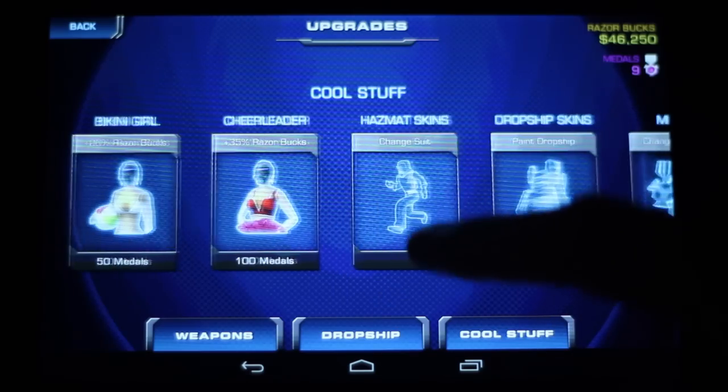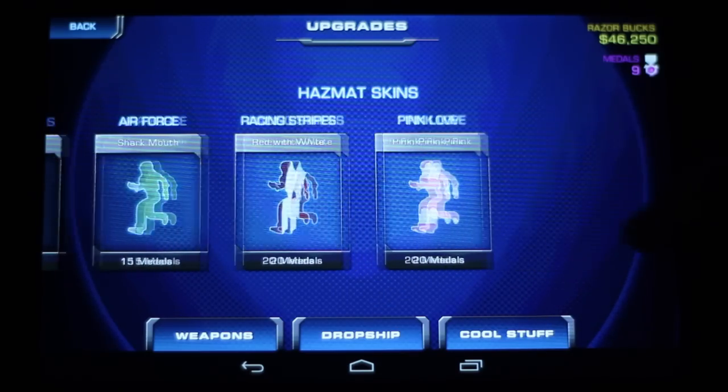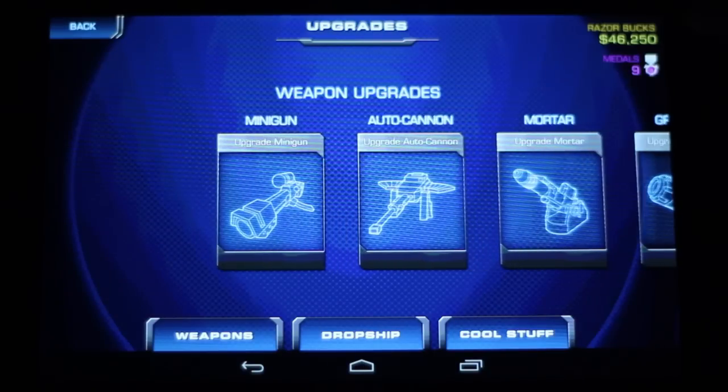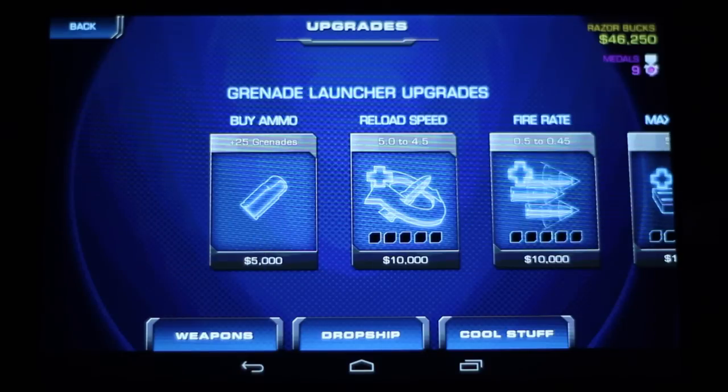You've got different suits for the scientists fleeing from the buildings. Those medals you can buy more of through in-app purchases, but the Razor Bucks you cannot. That currency you get only through gameplay, which is a nice way of keeping that system balanced.